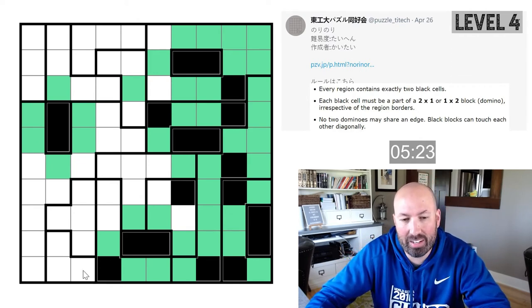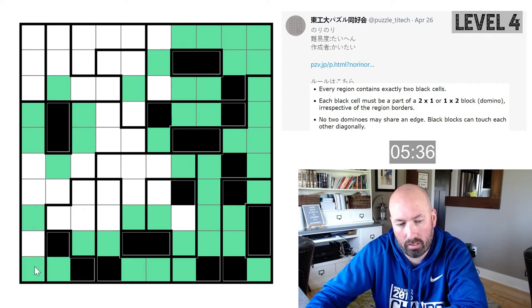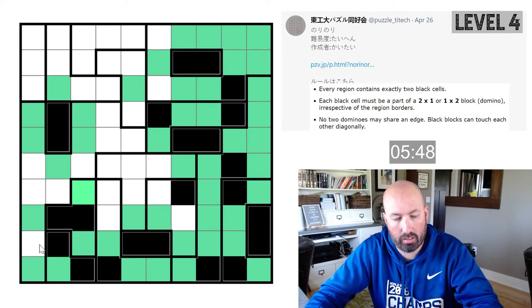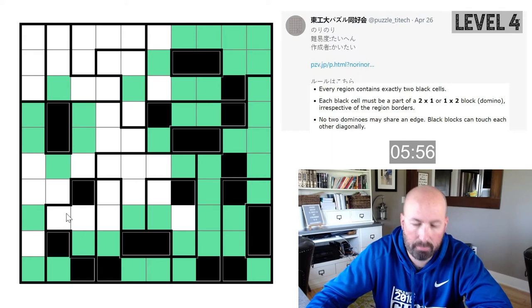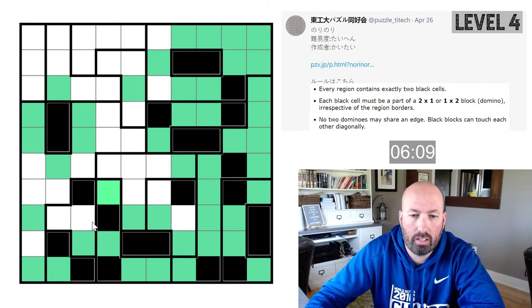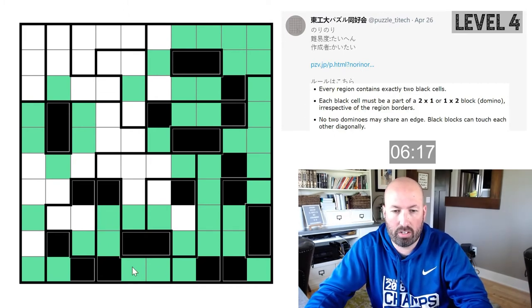This one has to go to the left — that'll give us greens and puts a black there to finish off this region. Now that one could go up or left. This one down here in the corner is now not allowed because it would have to come up and create a three-cell. Now again, there's three options in this T-shape — we can't use both of those because it'll create a three. If we put a black cell right here, it's going to have to go up or left and either way it's going to cause a problem with this black one. So this is green — that gives us black to finish off this region.